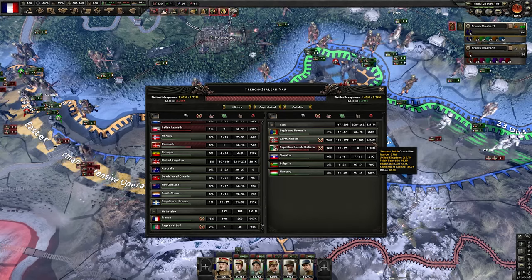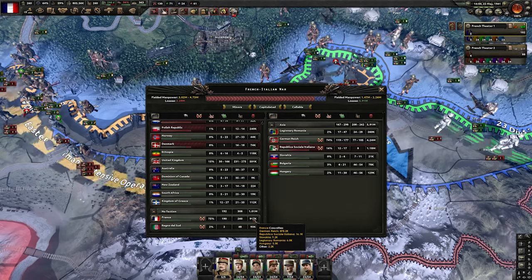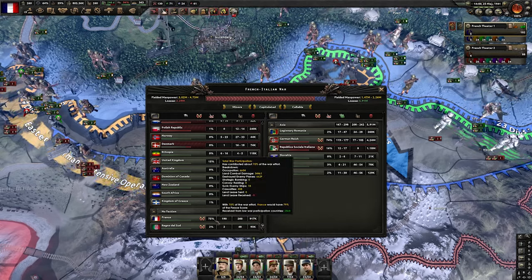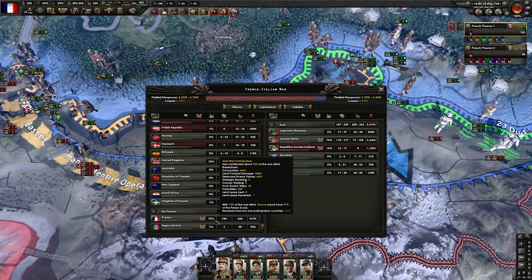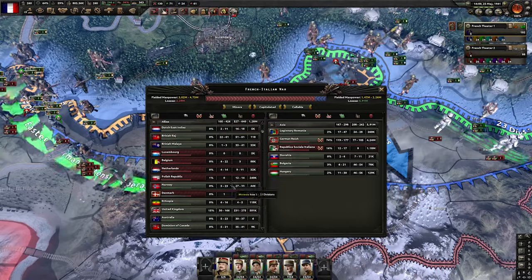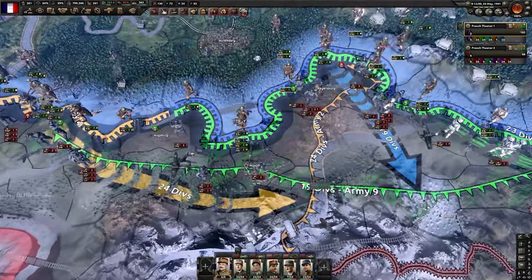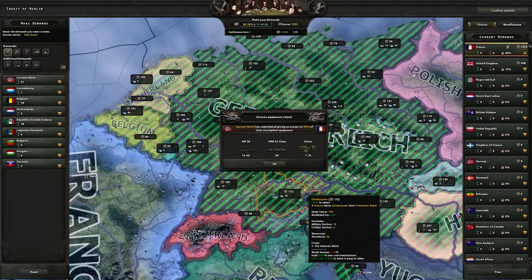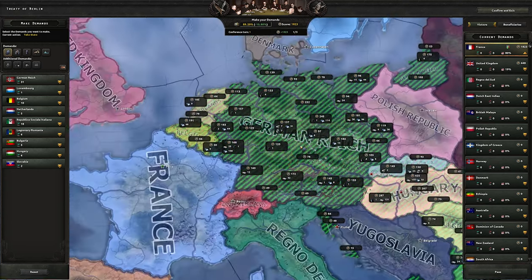We destroyed the German Reich. We cost them 3.7 million casualties and we are close to 1 million ourselves — not bad at all. The main point is we got 75% of the total war participation, which is extremely high and will guarantee that we get everything we need at the peace conference. Now let's get to the peace conference. They're actually defending Munich a bit more, but not anymore. The war is officially over and we finished with 80% of the war score — enough points for everything we need.